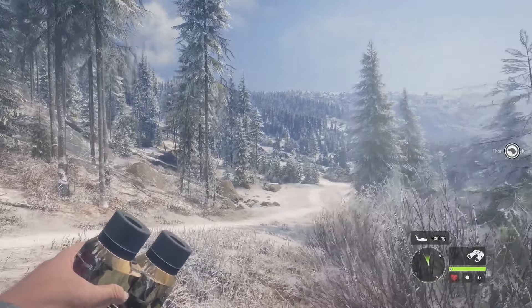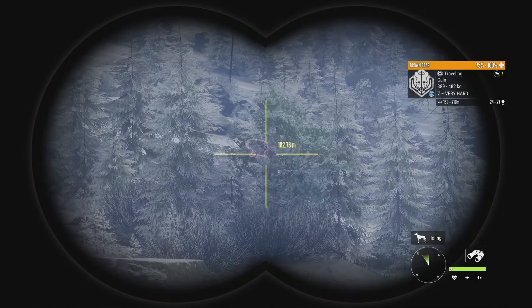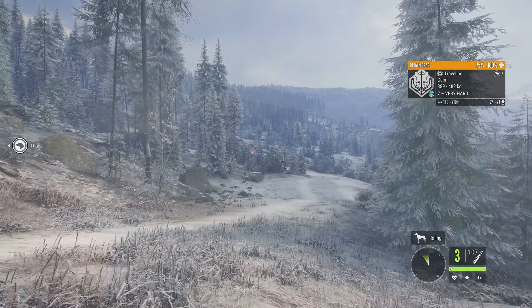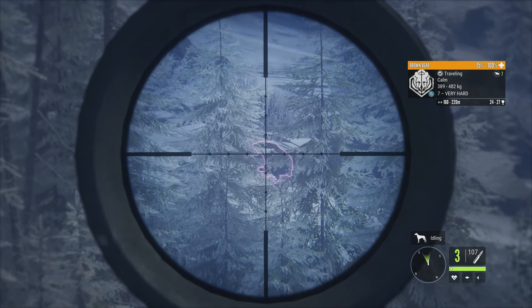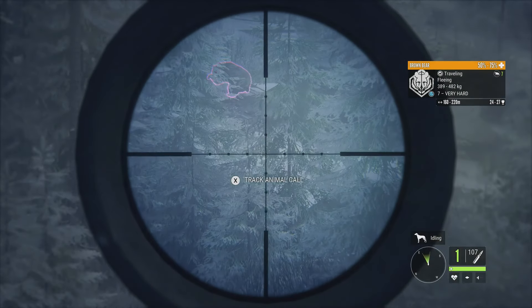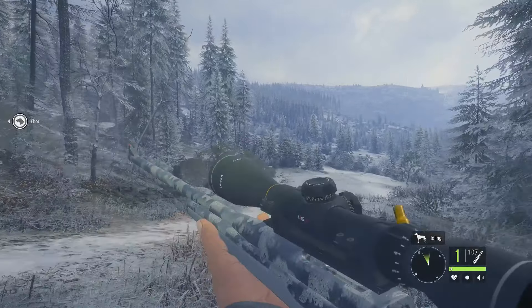Getting a gold brown bear won't take long after all — there's a level 7 with estimates of 24 to 27, and since gold is 23.7 he is guaranteed to be a gold. We can take our time here. Looks like I messed that first shot up somehow, so we'll take a second shot — and there we go, we got him.